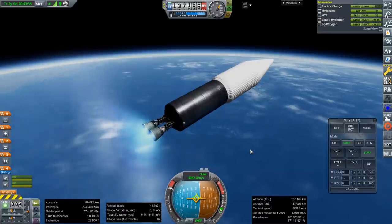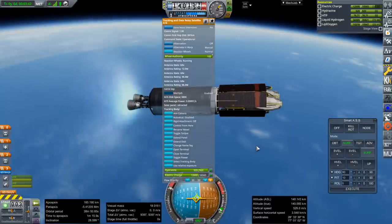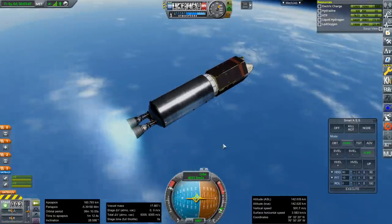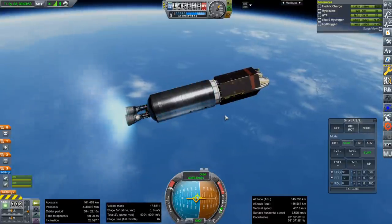Fairing separation. What we have here is a TDRS satellite, which I think would be about the maximum capacity to GTO for this. Maybe it wouldn't be able to get a TDRS satellite all the way up — maybe that would only be a later Atlas Centaur.